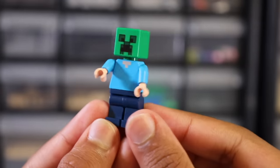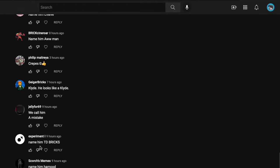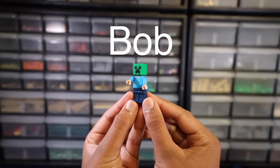I couldn't think of a name for him, so I just took a picture and asked you guys on my community tab. Quickly, responses started flooding in, with people even writing lore behind the character, but after reading many of them, I settled on this response: Bob. Yeah, this house is for Bob.